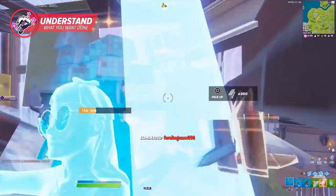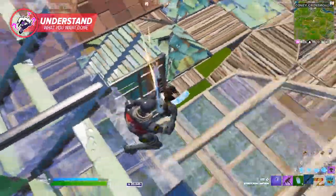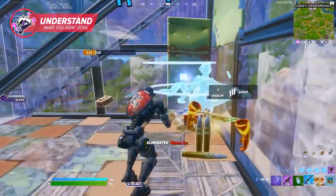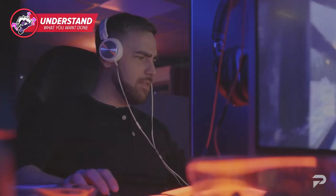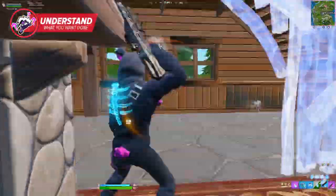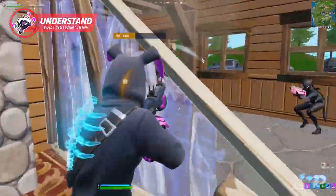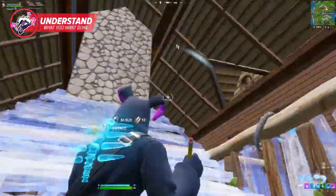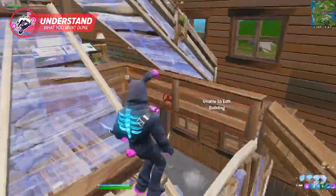Against a less experienced opponent, Piece Control can be a quick way to get rid of other players and increase your elimination score. When engaging in a fight, always keep in mind what you want to do. Do you want to create boxes for safety? Do you want to pop obstacles to slow your opponent down? The more details you have in your head about what you want to accomplish using your builds, the easier it will be to execute your plan later on.